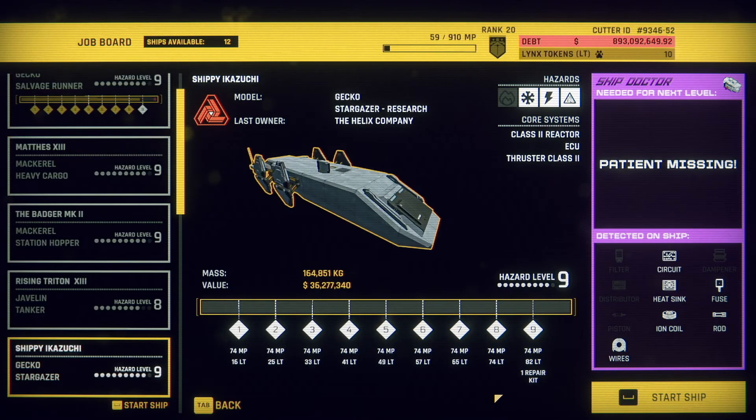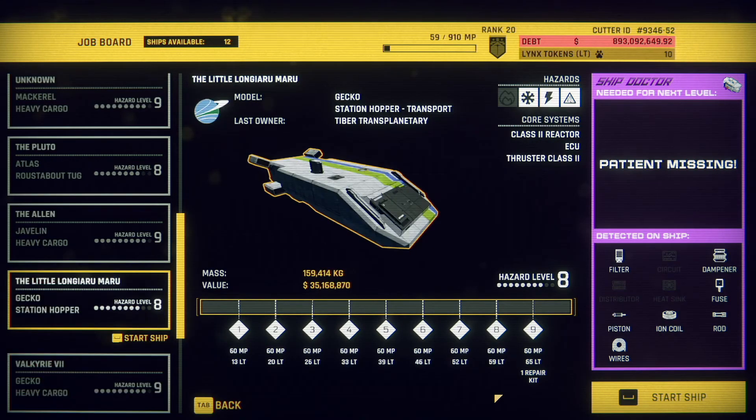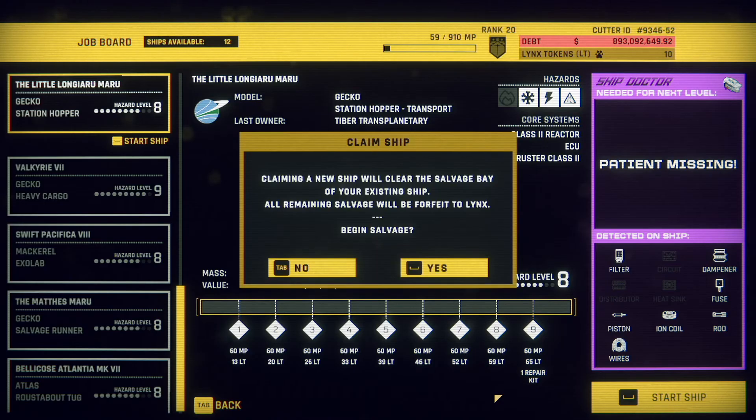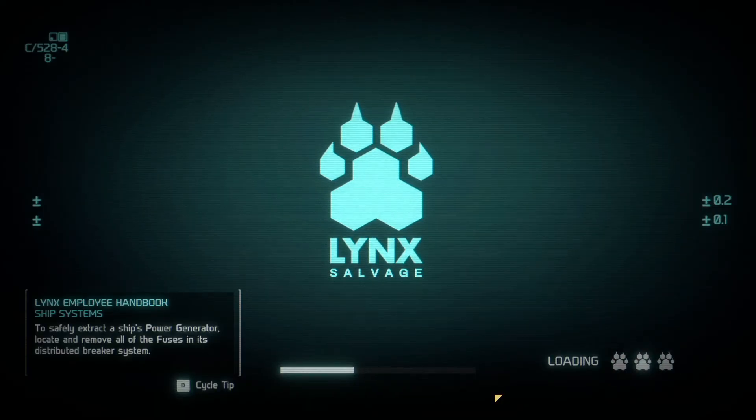As you saw there, I'm certification level 20. I'm going to try looking for a station hopper - a gecko station hopper that's around hazard level nine. There's not one here, so we're going to get a hazard level eight. That's fine, it'll work.